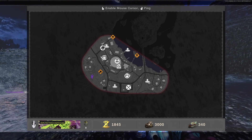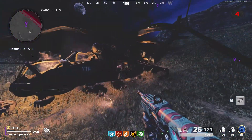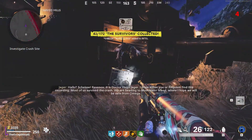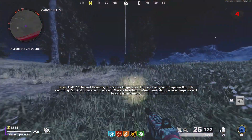Once you've loaded in, look where I've marked on the map and go there. You'll be greeted with a helicopter crash and there are going to be a few zombies that come at you. You're going to need to fend them off and clear them out, and once that's done head over to the radio and interact with it. You'll get some intel and you'll be progressing the easter egg.